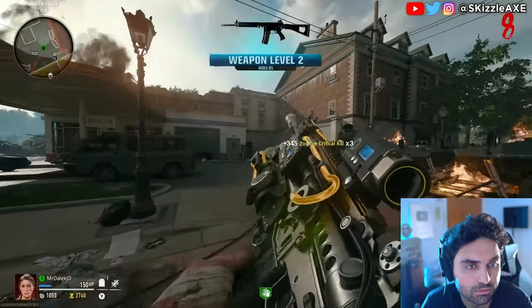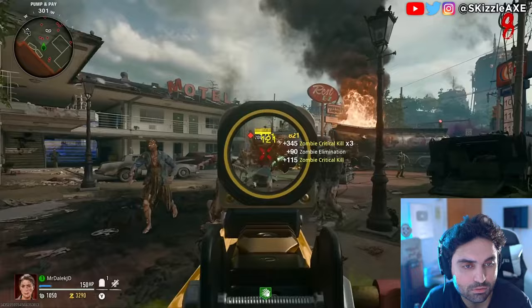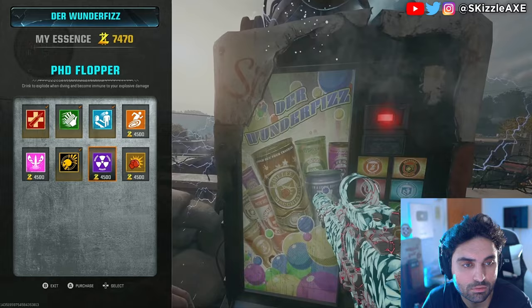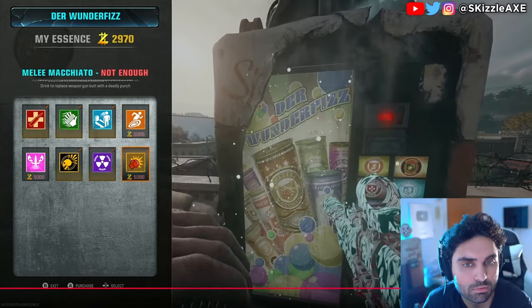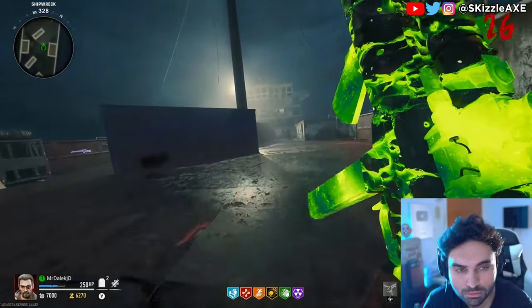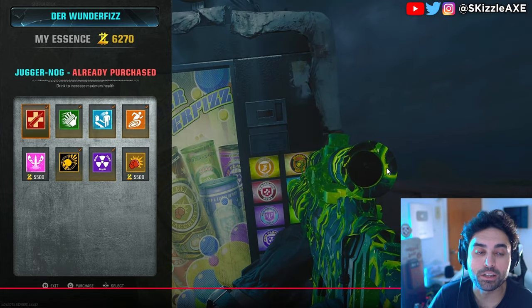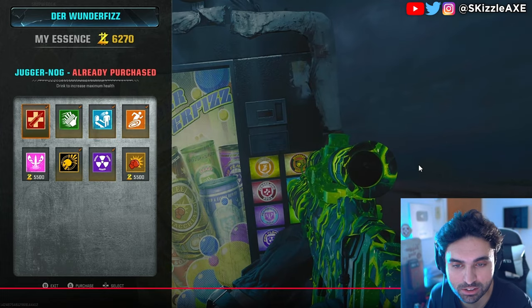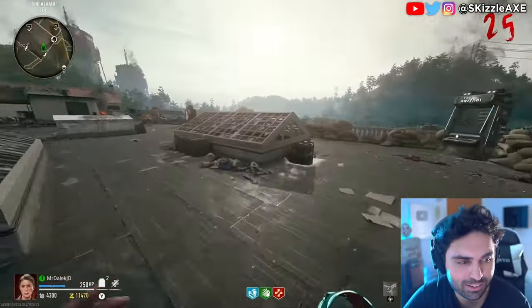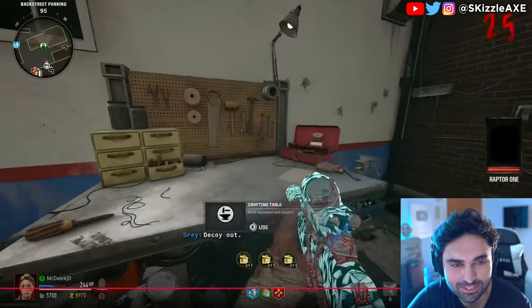There are two very important changes Treyarch made with Black Ops 6 zombies compared to Cold War round-based zombies. First, the Wonderfist machine will no longer spawn in the map until you get past round 25 — if you're under round 25 the machine simply won't spawn. On Terminus, you'll find the Wonderfist at the end of a section of the boat off the main island, accessible via the tactical raft or by swimming. On Liberty Falls, you can find the Wonderfist on the Alamo rooftop from round 25 onwards.